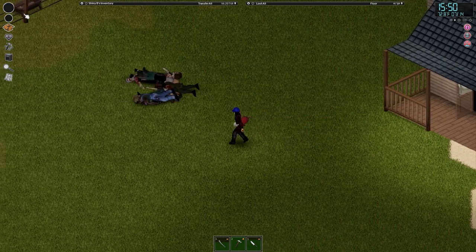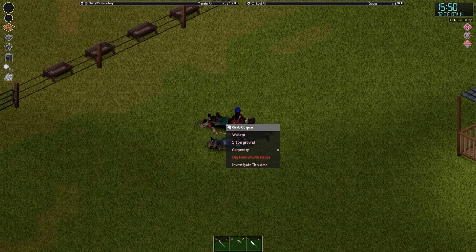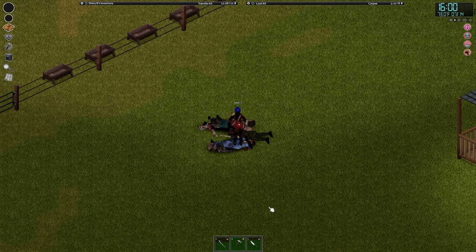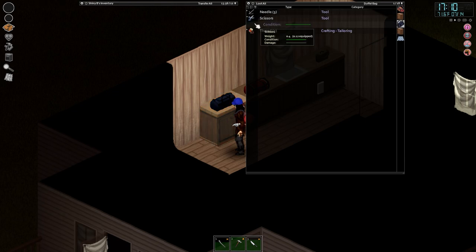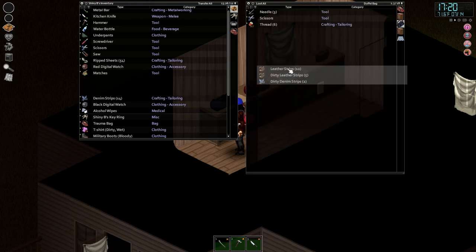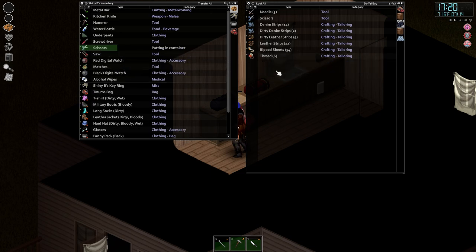Let's tear up some of this clothing. The better you are at tailoring, the more thread you'll get back — but we want to tear up all of these clothes. I've got a needle so we just need the thread. I can see there's plenty of denim and some leather there, so we can use that to strengthen some of our armour. Plenty of stuff back there — not much thread, but we've got leather and denim strips, and I will use this stuff to patch up our own clothes and give us a little bit more protection.